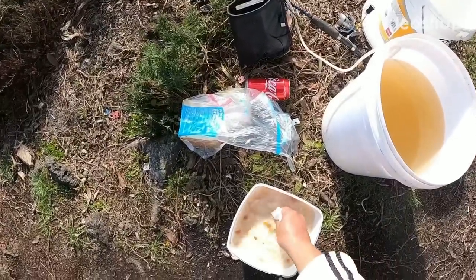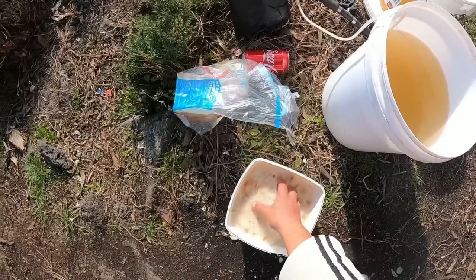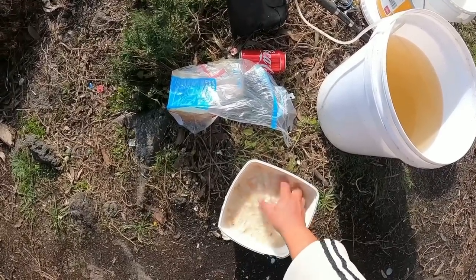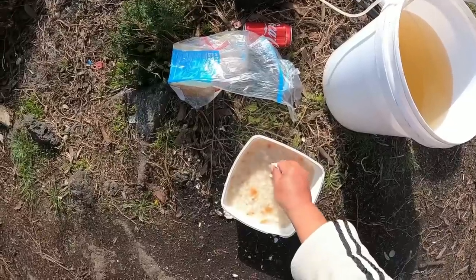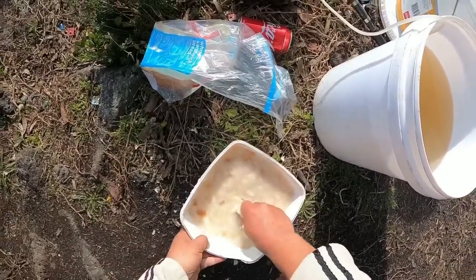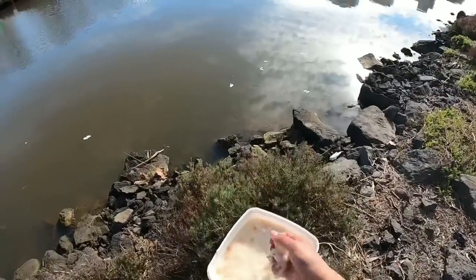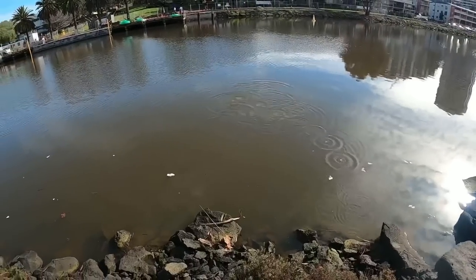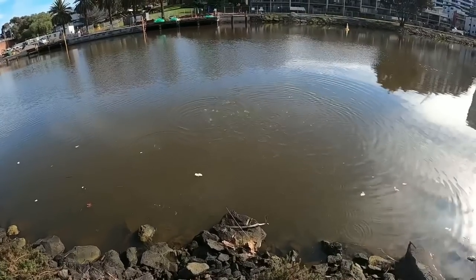Today I'm gonna show how I catch my mullet for bait. I'm out at Fishgrove here, Sim Street. What you do is make your burley - just bread and water - then once you finish mixing it, just throw it out to get the mullet to come to you. Once they come to you, you don't have to burley anymore.